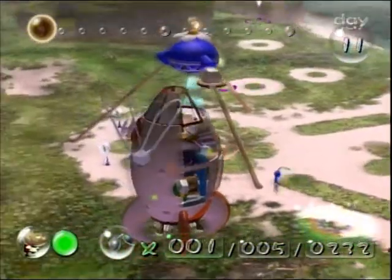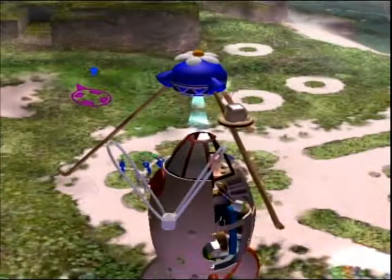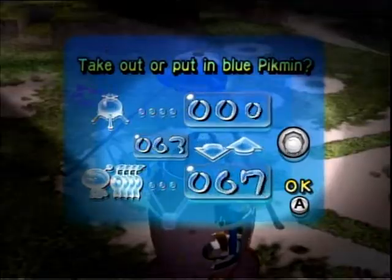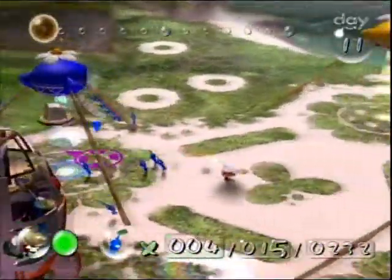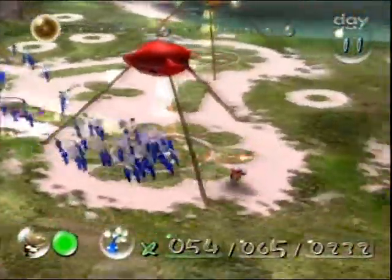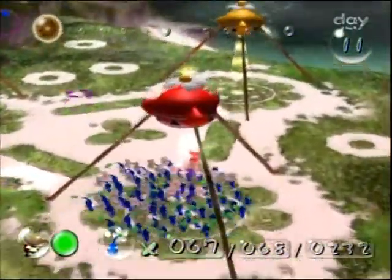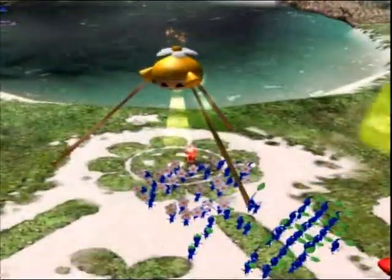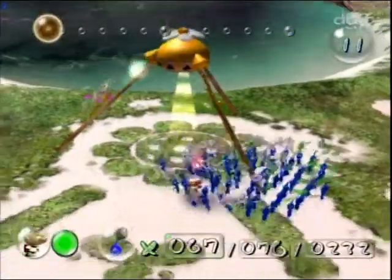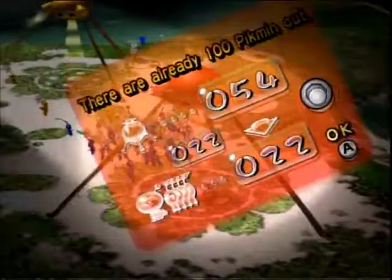So what we're going to be doing first here is pluck these Pikmin, and then we're going to go over where that bridge was and get that ship piece that was across that bridge. It requires 50 Pikmin, and I'll probably just have the Blues carry that back — or actually, the bridge is there, so maybe we'll just have the Reds do it if they can. We're going to need some Yellows for the Bomb Rocks first and foremost.